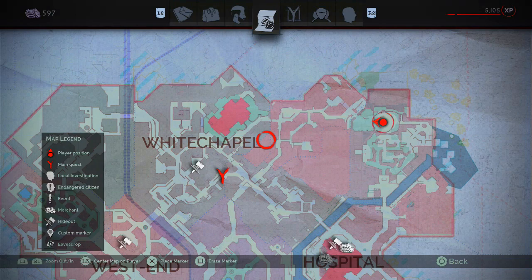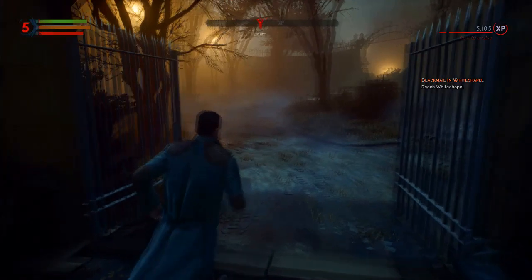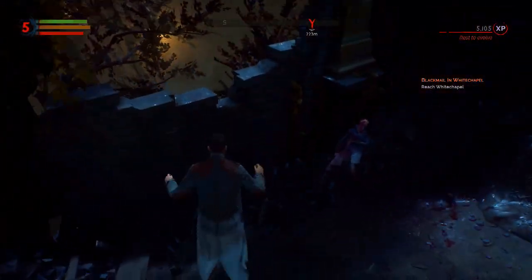For the third tier, you'll have to go to the cemetery. Starting from the big cross in the center of the circular area, walk through the west gate and turn left. You'll find this corpse at the bottom of a broken wall.